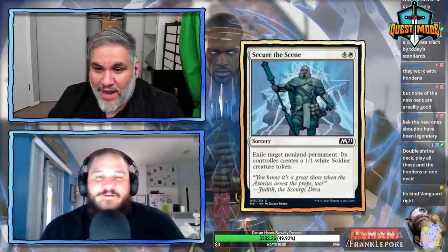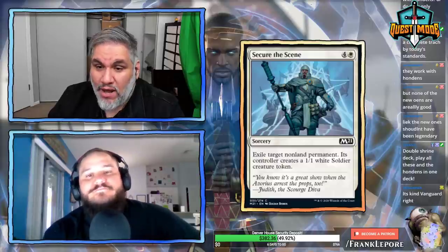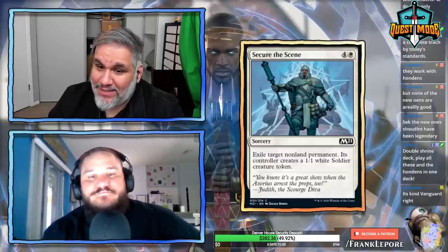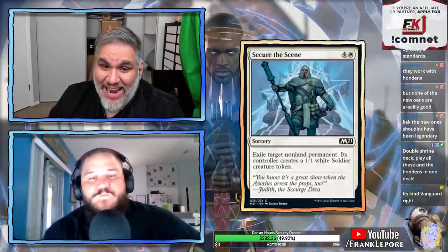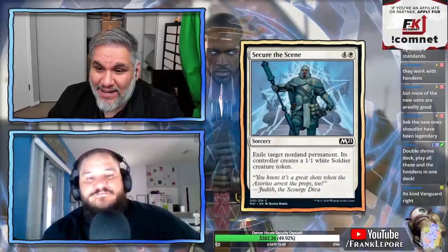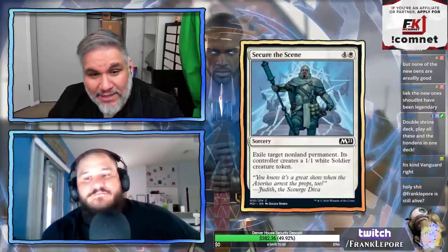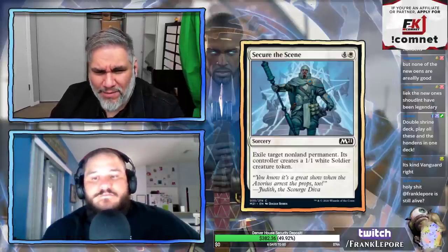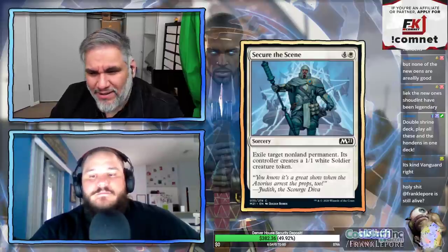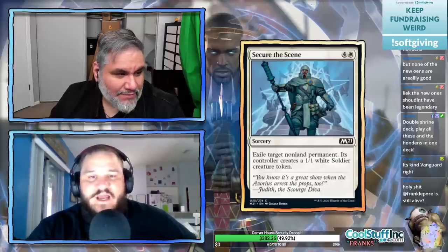Secure the Scene: five mana sorcery. Exile target non-land permanent; its controller creates a 1/1 white soldier creature token. Exiling any permanent is not bad, but we already have Faithsfetters and Banishing Light that don't give your opponent a token and don't cost five mana. I'll play this in Limited but I'll be sad I'm giving them a 1/1 for five mana.